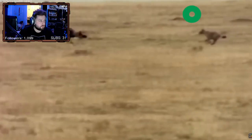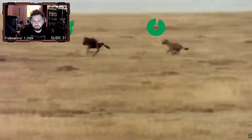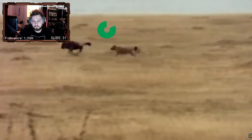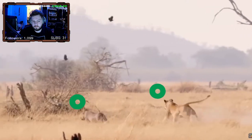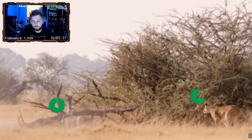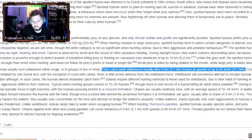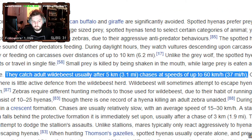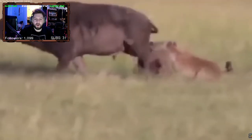Hyenas have much higher endurance than lions. They can run significantly longer distances because they put more points into the cardiovascular skill tree — their hearts take up double the body weight percentage that the lion's does. So while lions can reach higher top speeds, they run out of stamina pretty quickly. Hyenas can sustain their top speed for miles, allowing them to chase down builds that would easily escape a lion. On top of this, the hyena's bite attack is one of the strongest in the entirety of the mammal guild, with a bite force of 1,100 PSI.